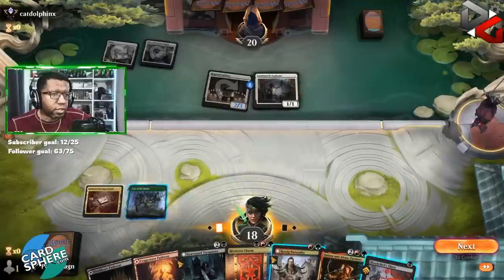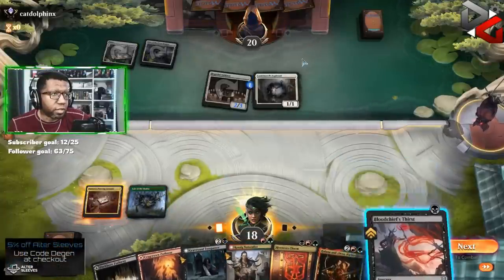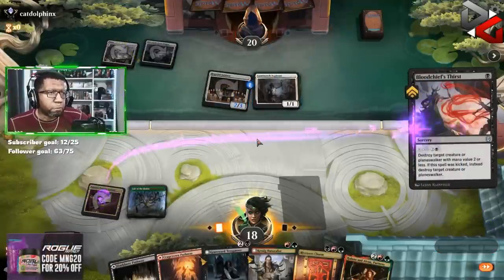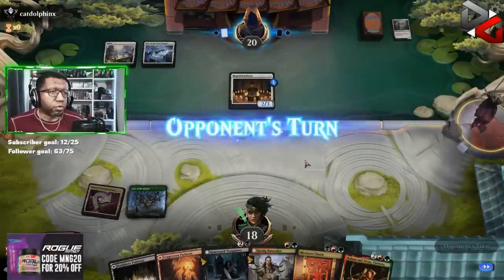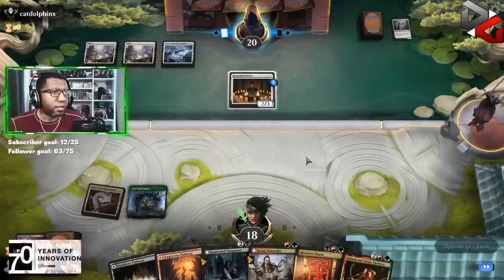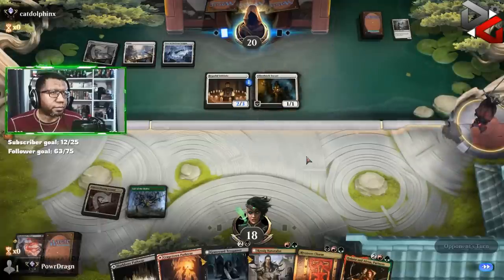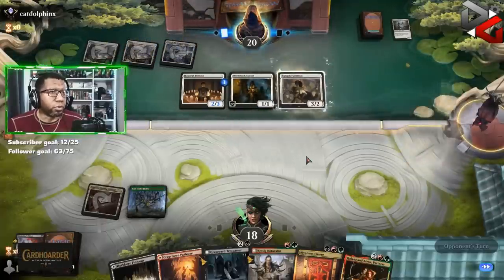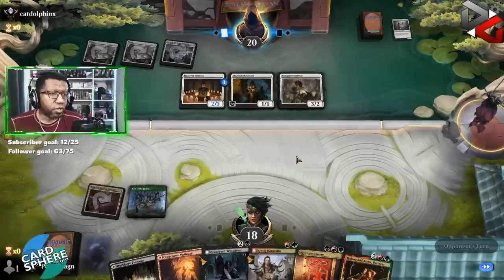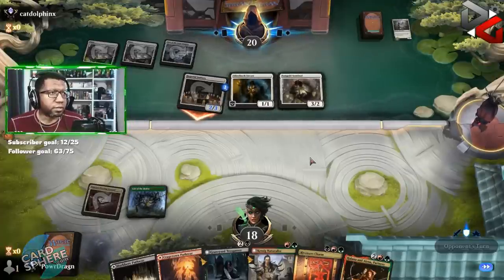Okay there is a Blood Chief's Thirst — trying to decide if it's worth it. I guess we just do this first, right? Because whatever we play is probably getting removed next turn, just being real about it. Probably our best plan. Opponent just had all the things. Also means we're gonna lose value on our Graveyard Trespasser because they're gonna be removing stuff from our graveyard — not good.